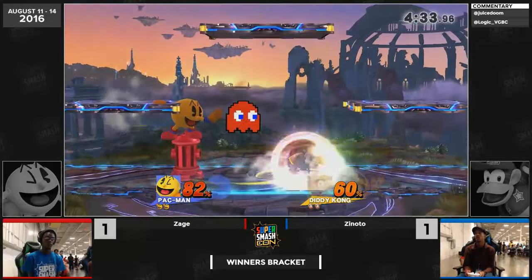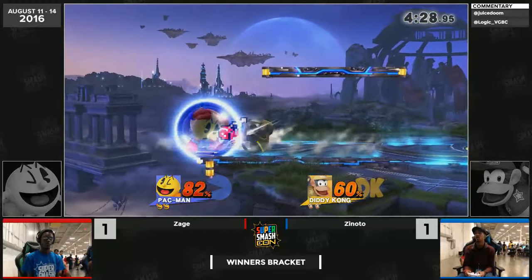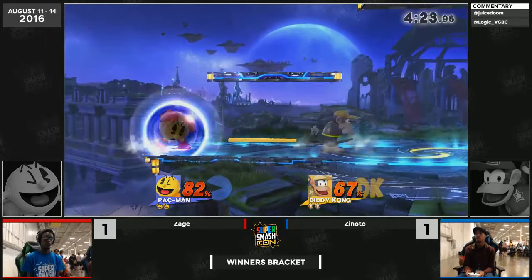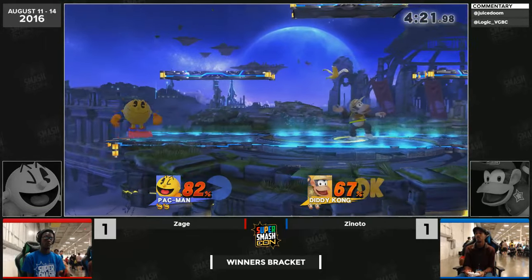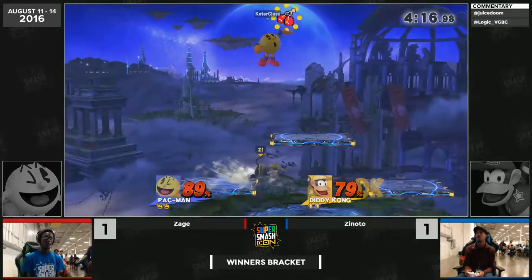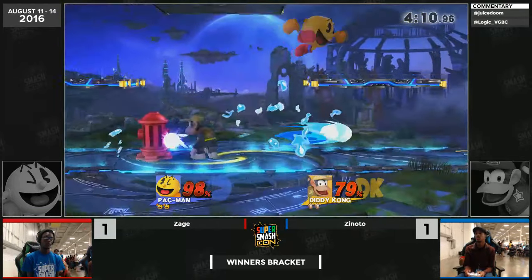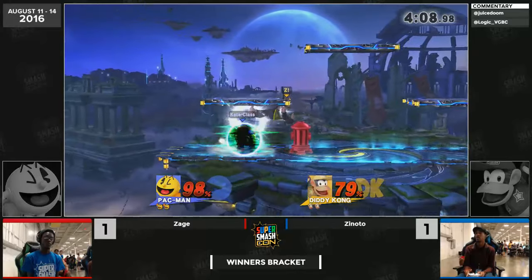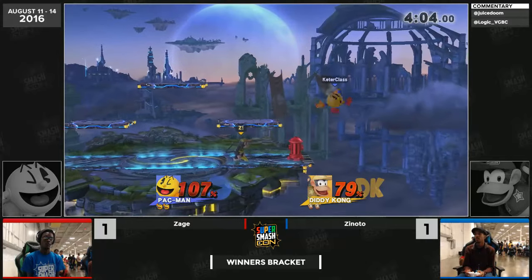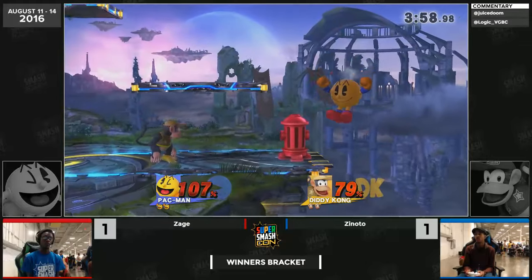That was going to be an amazing conversion right there. Pac-Man's snare doesn't combo into itself unless the water pushes you — it's like a plant. I think if Zage had just mashed it out it would have come out; he might have been hesitating. Zage is definitely playing a very defensive style which Zinodo is generally doing okay with, but it's really interesting to see him put himself without stage control so much against a player who just shines with it.